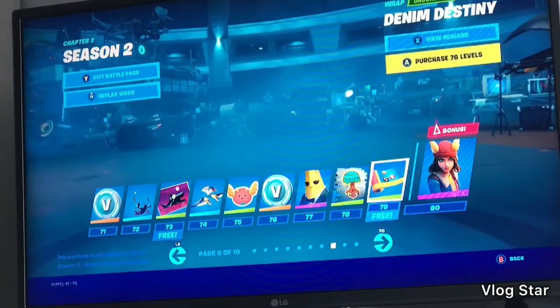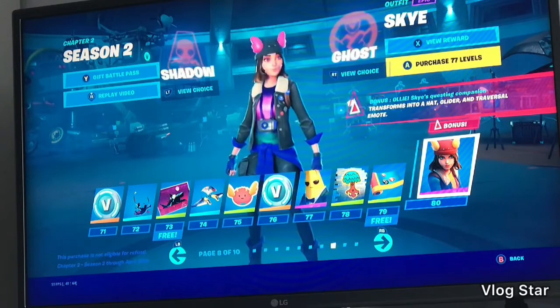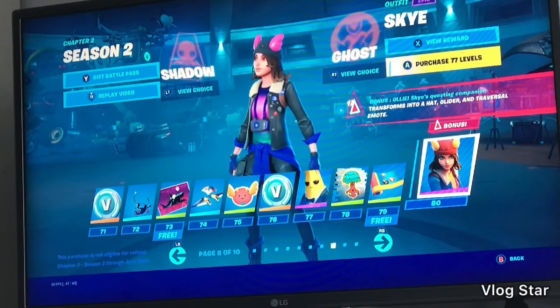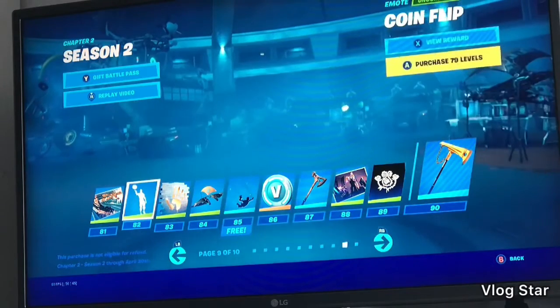Mighty Tree, Denim Destiny Sky. Ghost versus Shadow — the ghost style is not too bad. I like this skin. I like the shadow one more. What could be like the next skin — Golden Empire Queen Flip.